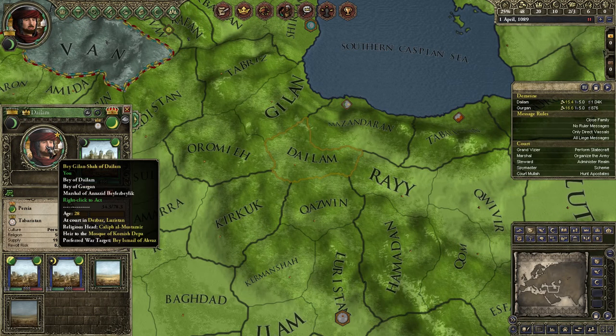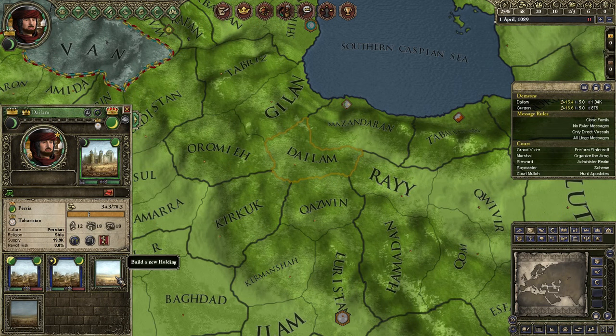So we're in this province right now, playing as this gentleman. You can see there are currently two holding slots, but this holding slot in particular is currently open. This is the slot for Alamut, and in a couple of days we'll actually get an event that will spawn in the Hashashins.